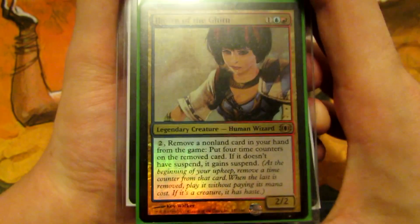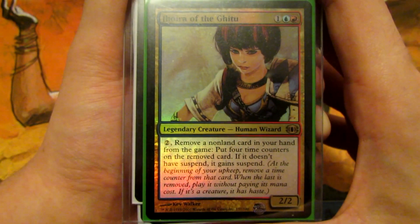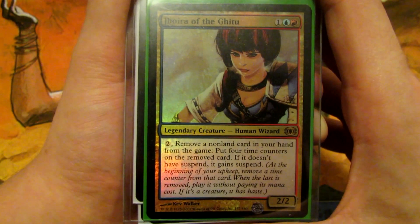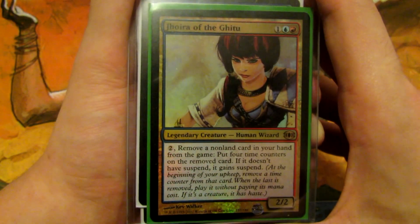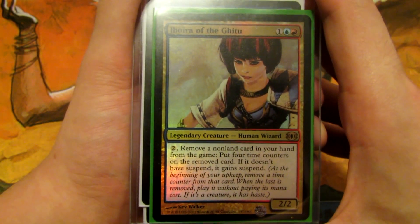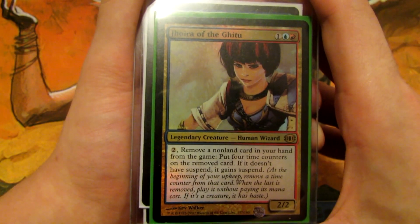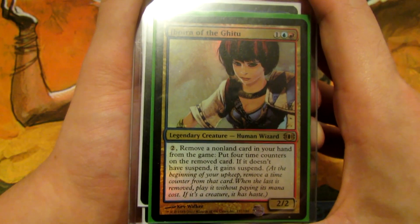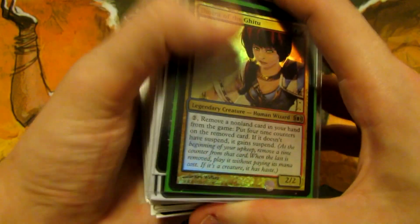We're going to look at our commander's ability. For two generic mana, you can remove a target non-land card in your hand from the game and put four time counters on it. If it doesn't have suspend, it gains suspend — meaning at the beginning of your upkeep you remove a time counter, and when it has no time counters remaining you cast the card without paying its mana cost. This makes it really easy to cast planeswalkers, legendary creatures, and recast them again and again as your mana keeps building.